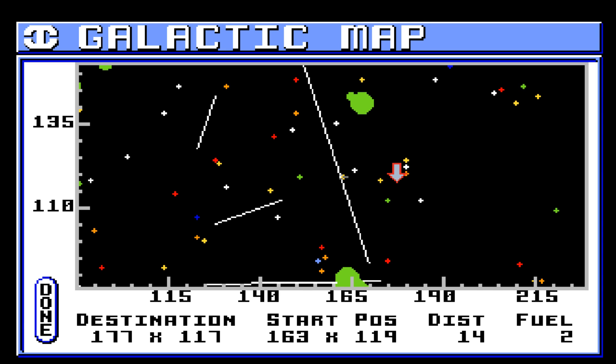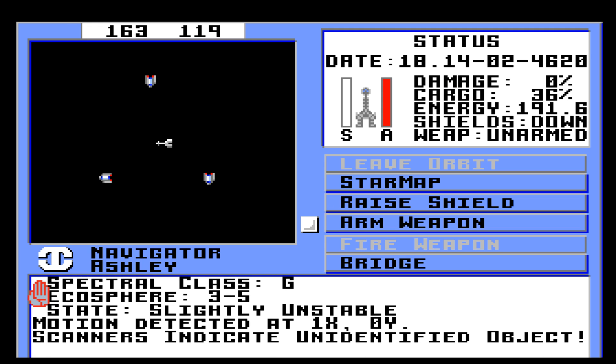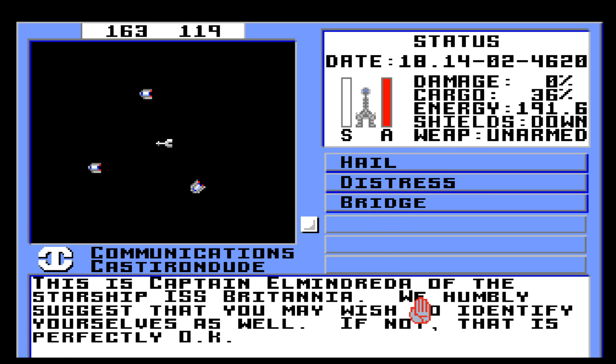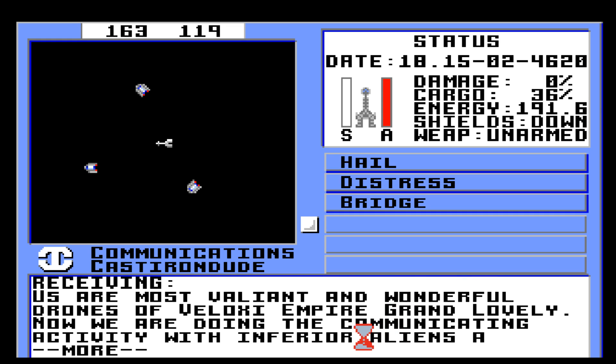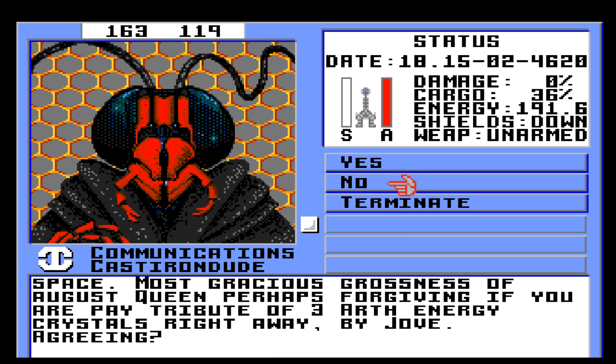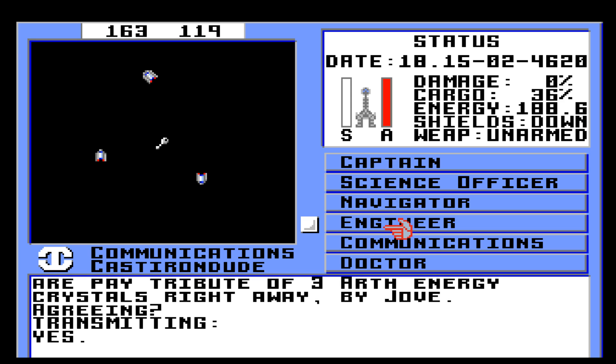163 by 119 — okay. This is just outside their space. Communications — hail — be obsequious to these guys. We are most valiant and wonderful drones of Veloxi Empire, Grand Lovely. Now we are doing the communicating activity with inferior aliens. A trespass. Yes, three earth energy — yes. Terminate. Let's get out of here. It's very, very slow. I don't know why it's so slow. Alright, let's get out of the system.